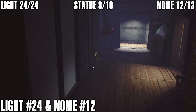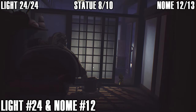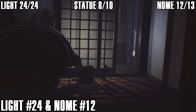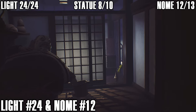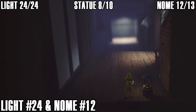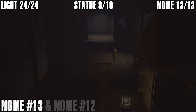Once you use the elevator to progress, you need to go right to continue — but if you go left and squeeze through the door, you can find a gnome right here who's putting the sleeping guy's hand in water. The light is right here towards the screen — that's light number twenty-four and gnome number twelve.